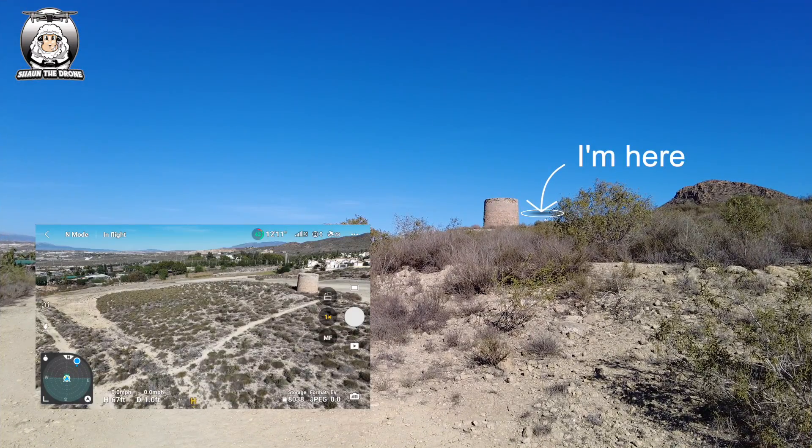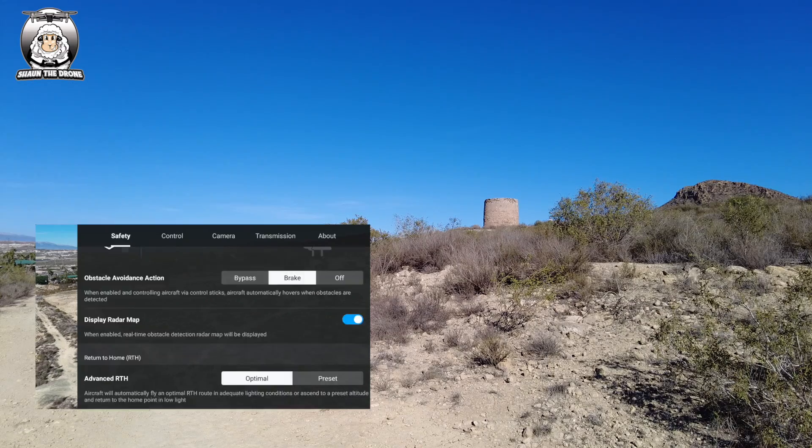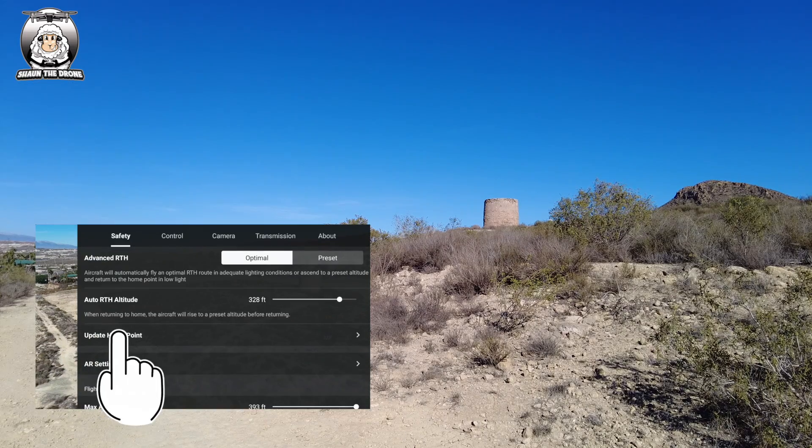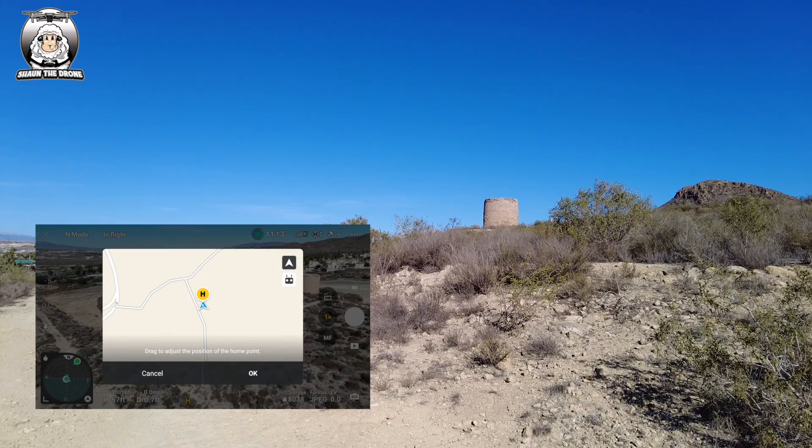Hopefully you can hear me now. I want to get the drone to land here, so I go to the three dots, then Safety — which we're already on — scroll down to Update Home Point and tap on that. It gives you some options. Because I've got the map on and the drone is pretty close, I'm going to press 'Controller' because I think that's the best method.